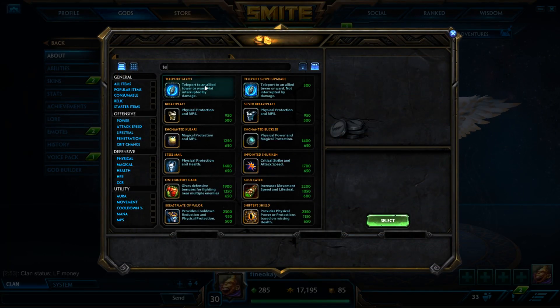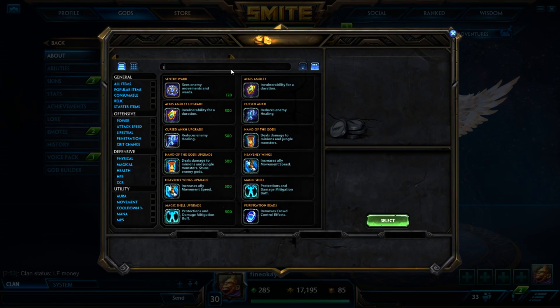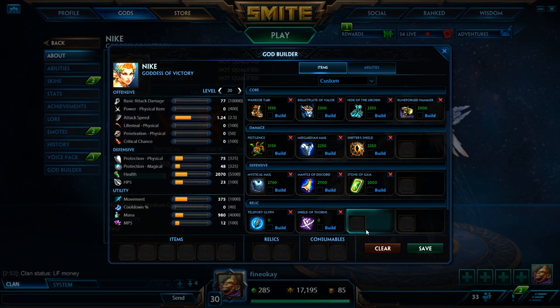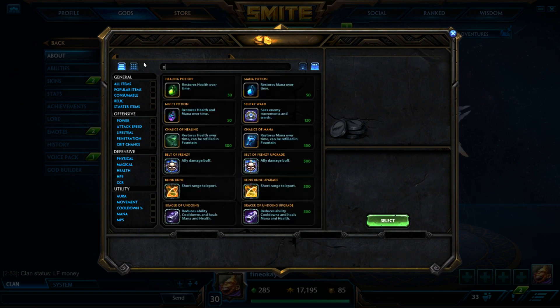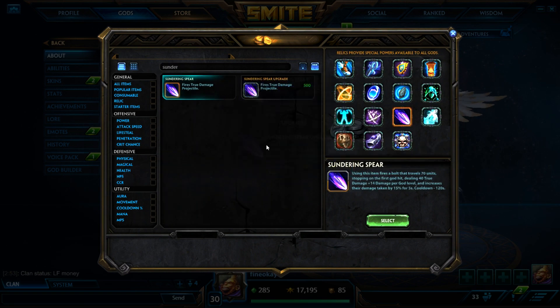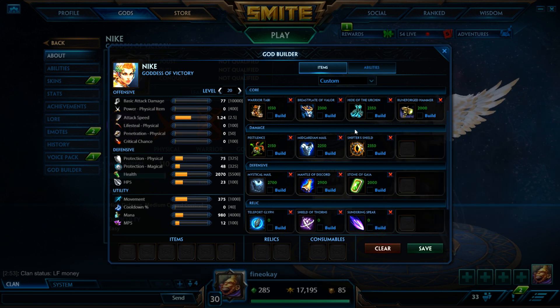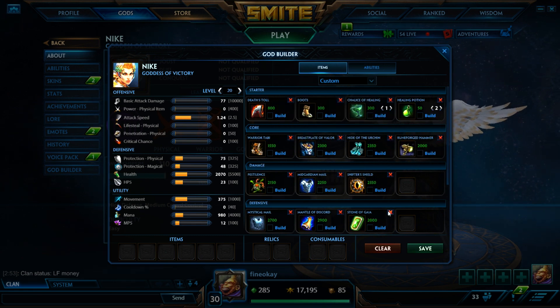The relic choice for Nike would be Teleport every time. You can go Thorns because you've got a really big shield to reflect a lot of damage with. If not Thorns, just go Sunder — Sunder and then ult them. They'll take a lot of extra damage, and if you have Runeforged and then Rend them after with them being slowed, it'll do a lot of extra damage. Hide of the Urchin third item every time on Nike.